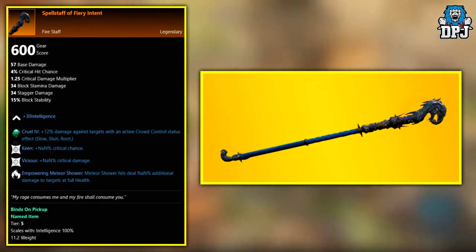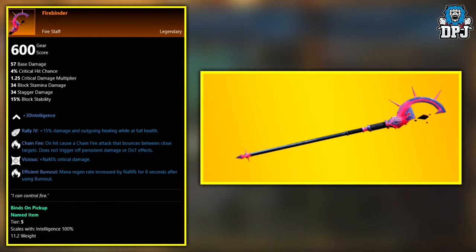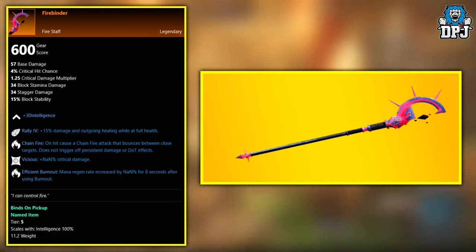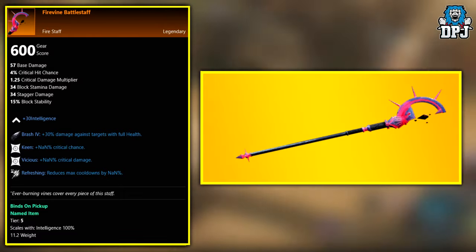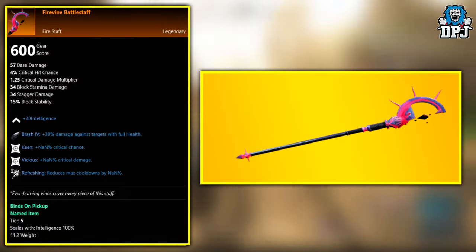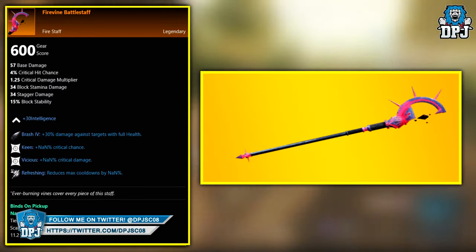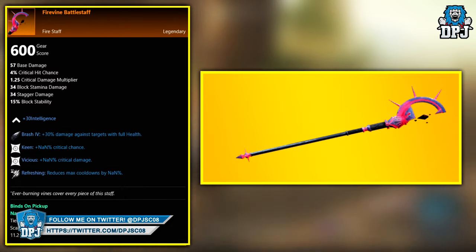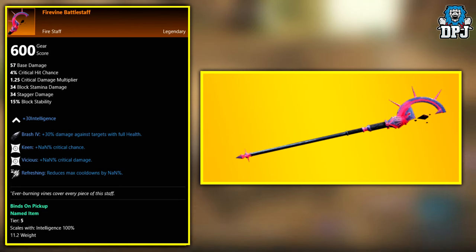Next up we have the Fire Binder — this legendary is an exclusive drop from the Garden of Genesis expedition boss known as the Blighted Greenskeeper. Next up we have the Fire Vine Battle Staff — this legendary drops from the major end-game expeditions: the Garden of Genesis, the Depths, the Dynasty Shipyard, and the Lazarus Instrumentality. All named bosses within these four expeditions have a chance of dropping this legendary.